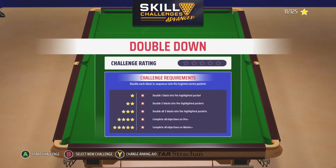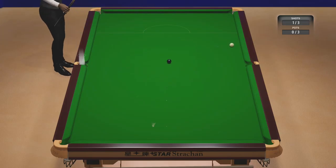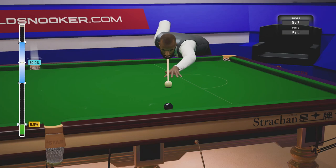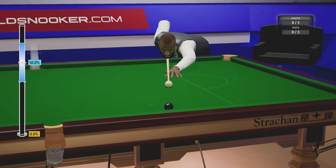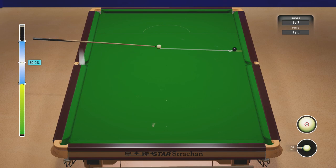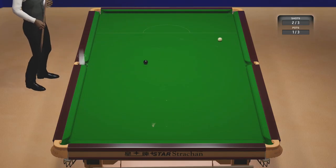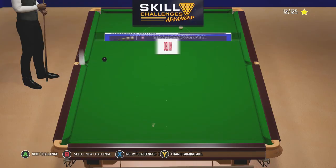Double Down: double each black in sequence into the highlighted centre pockets. Let's try straight on - oh no. We got it, we got one - it's a start. This is really difficult to get them in a row, I just find it so hard. Even on amateur it's just so difficult. We'll settle for our one star and move on.